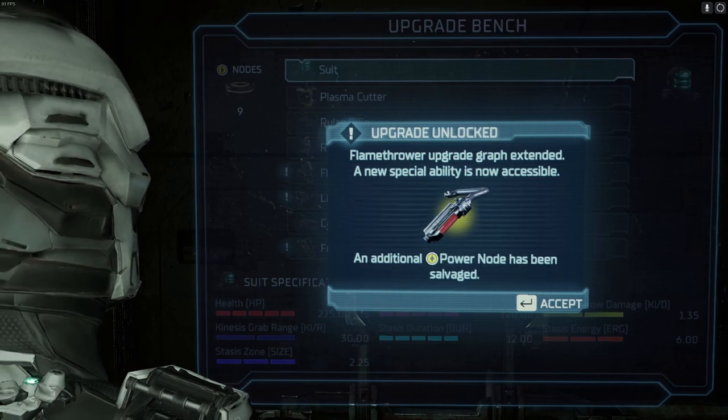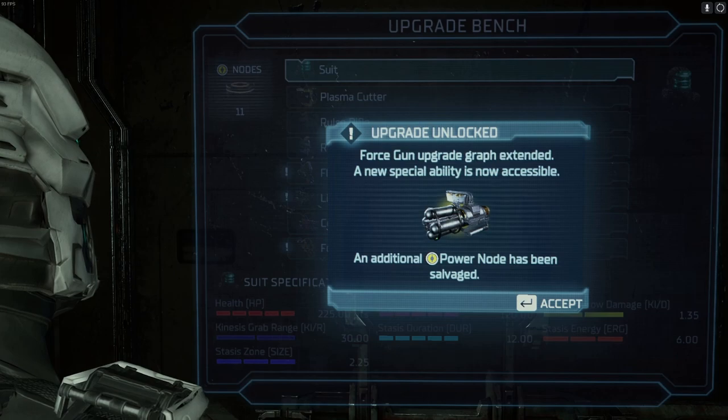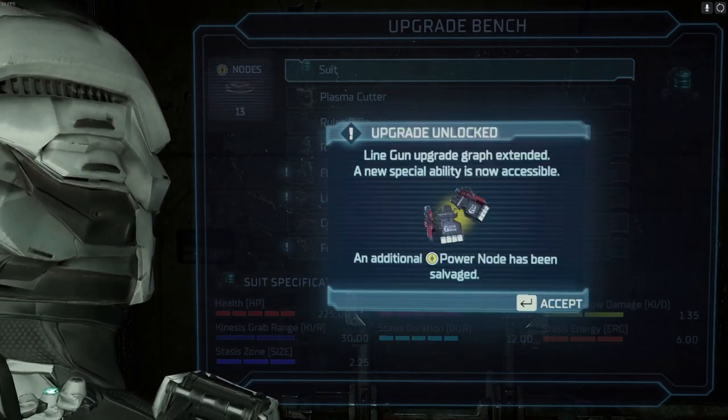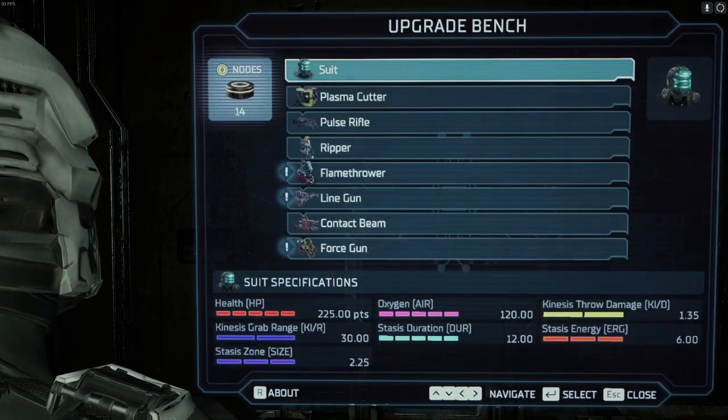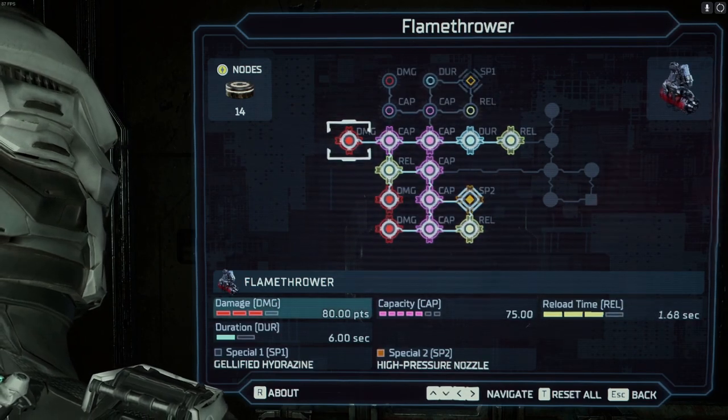So flamethrower upgrade, force gun upgrade, force gun upgrade, force gun upgrade, and the line gun upgrade. Wow, we've got 14 power nodes — it's kind of redonkulous.